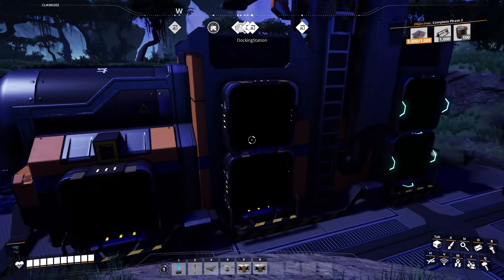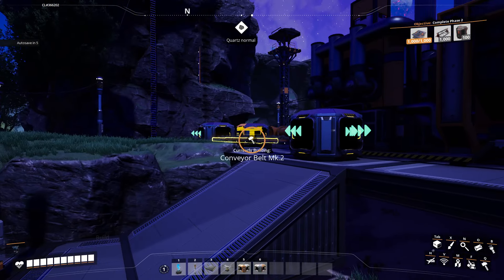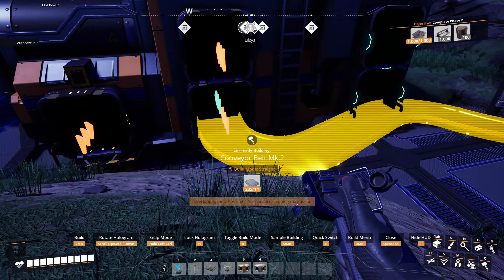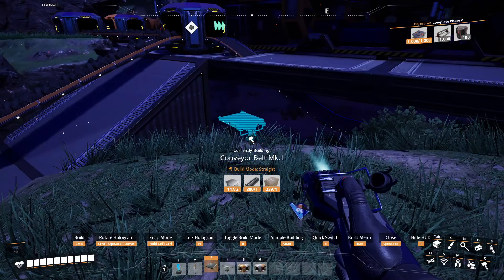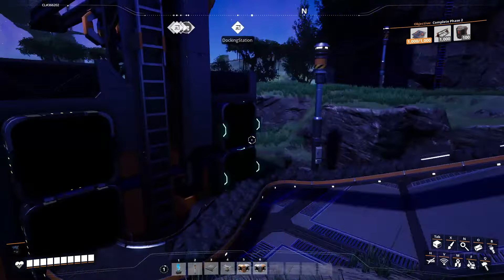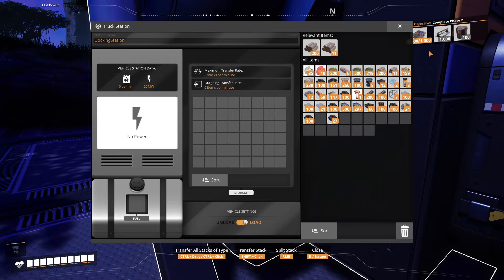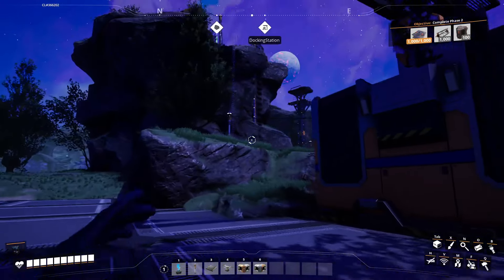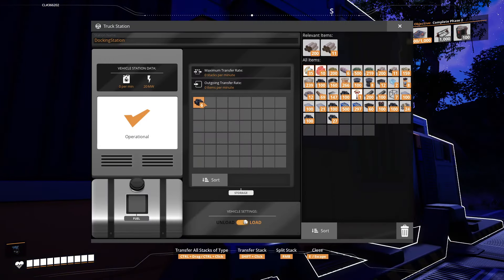So here we have two slots for cargo and one for fuel. This would be the unloading side. Now we're going to connect the loading base to this area. We now have the stuff connected, but as you see nothing happens for one simple reason: no power. These things don't do anything if they aren't powered up. But now we can see cargo filling in, and down here we select whether the station should be used for loading or unloading purposes.